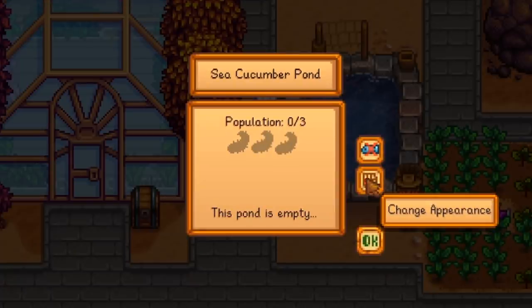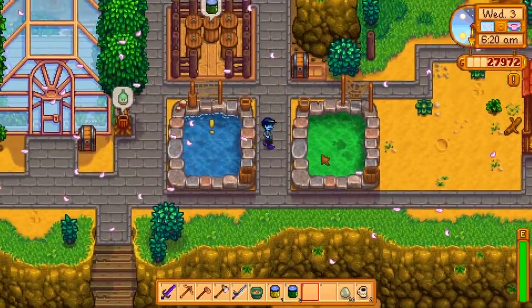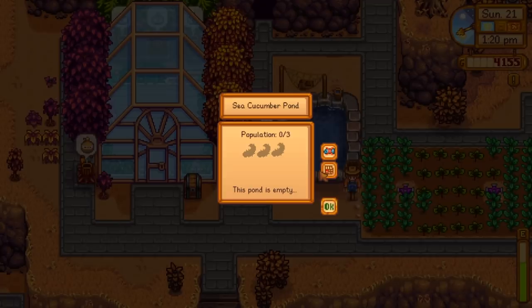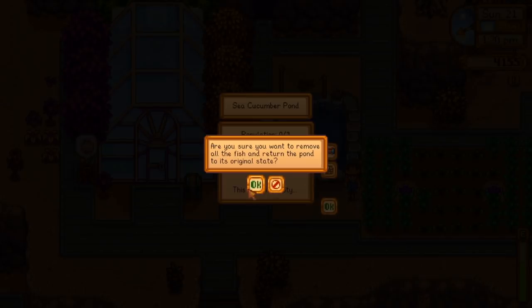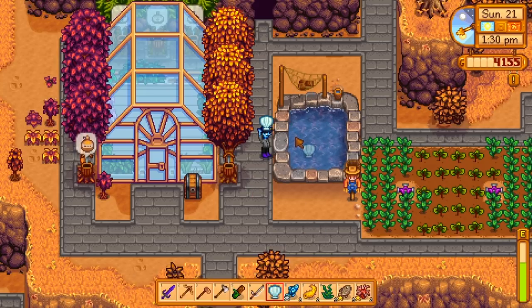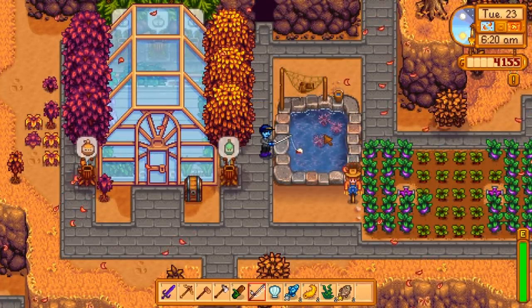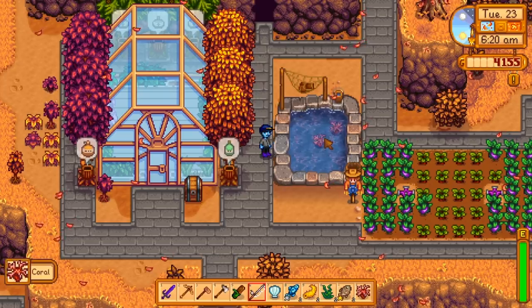A few things about the pond: you can change the appearance of the pond, and certain fish will also change the color of the water after the first upgrade to match its original habitat. You will have to reset the pond if you'd like to change out the fish for different ones, but if you do while there are still fish in the pond, they will be lost, so I suggest fishing them all out before you reset it. Also, if you throw in a fish that has a silver, gold, or iridium star next to it, once it hits that pond, it's back to being a basic fish.